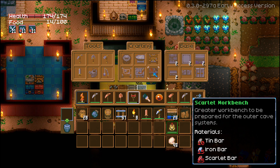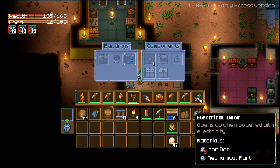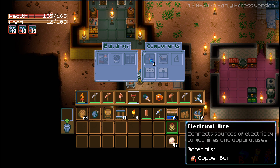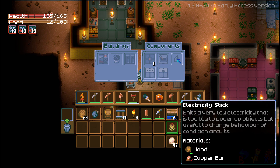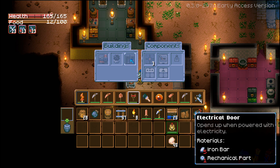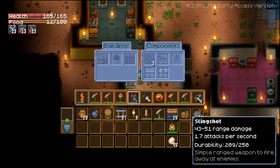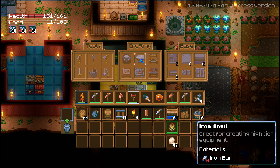The scarlet workbench — I still haven't worked it out yet, but it needs tin bars, iron bars, and scarlet bars, so you're going to need a lot of both. Then there's the electronics table made from wood, copper bars, and iron bars. Apparently there is automation in the game; this gives you a redstone-like system — electrical wires, levers, power-generating sticks, logic circuits, delay circuits, electric doors, a lamp, and an electricity generator needing copper, iron, and gold.